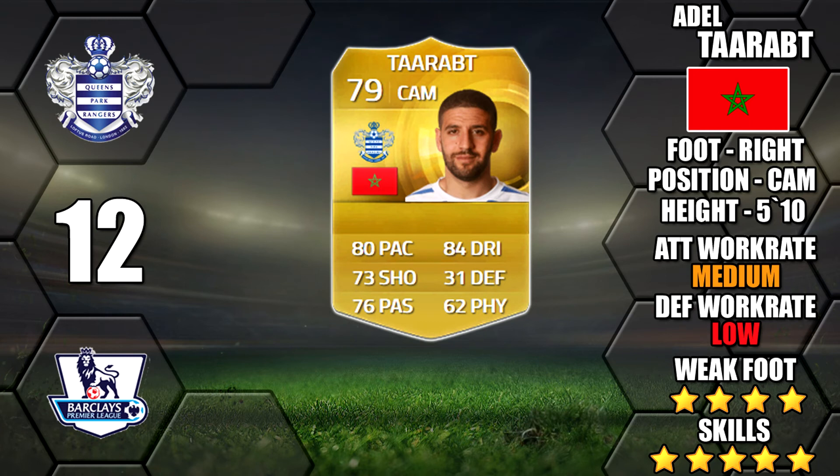Next is Adel Taarabt of QPR. He makes a great link with his fellow 5 star skiller and BPL player Asadi. Also with a 4 star weak foot, great dribbling, and an okay medium/low work rate.